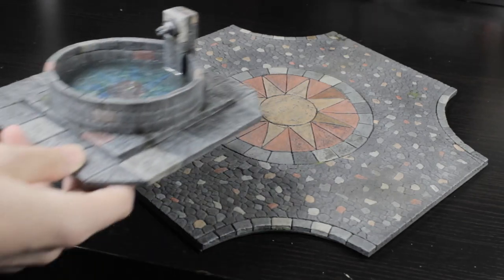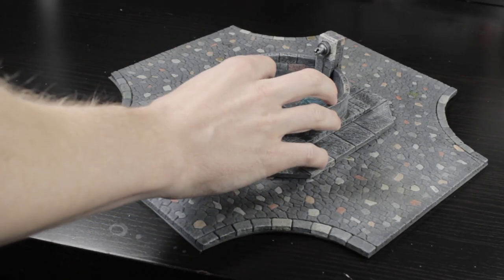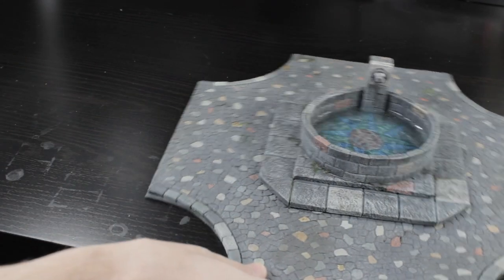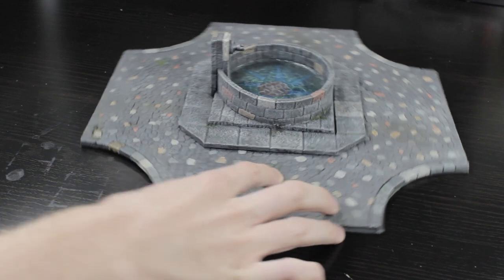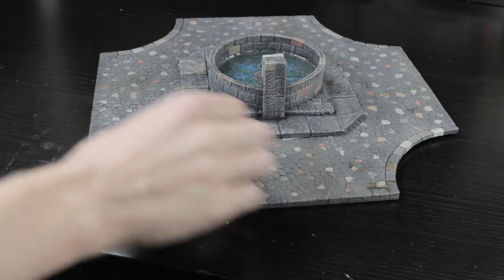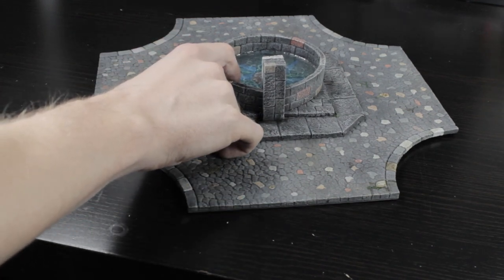One very intentional choice in the building of this was that the widest point of the base was just large enough to cover the symbol on the town square. That way this could either be a different town or just a different location in the same town — the branding of the town doesn't have to be consistent all the way through.